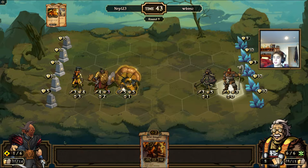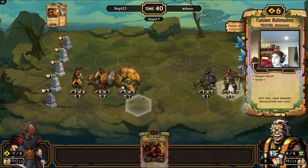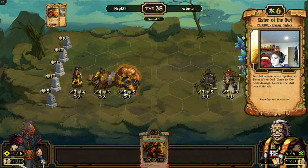There's no way he's going to be able to stop this. My Cannon Automaton is going to be able to attack, so he's probably going to want to protect the Sister of the Owl.